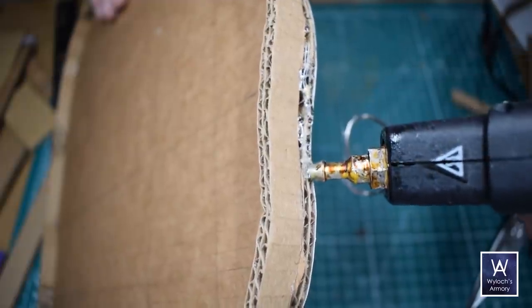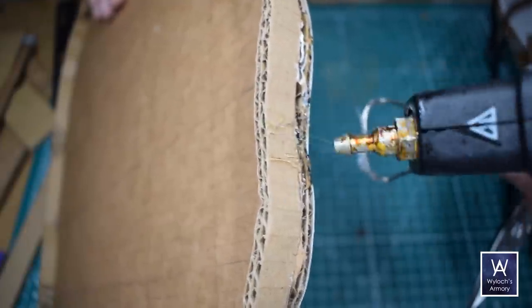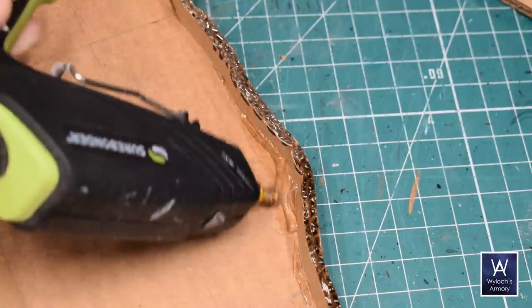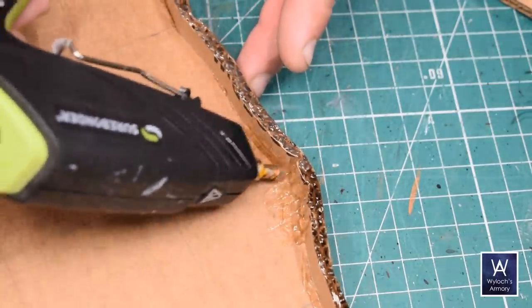Now again, repeating that technique from the underdark tiles — laying a thick bead of hot glue along the bottom of the wall, and then teasing it upward with the nozzle of the hot glue gun. Kind of giving the illusion of stalactites, or stalagmites, whichever one comes from the ground.